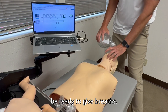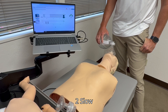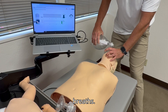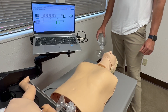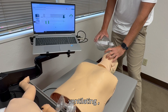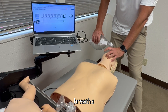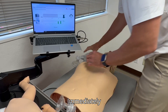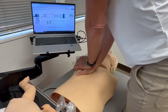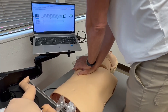Continuing compression cycles: counting through 30 compressions, pausing for two breaths from the virtual rescuer, then immediately resuming. Each cycle maintains the 30-compression count followed by a breath exchange, repeating the two-rescuer CPR pattern across multiple rounds.